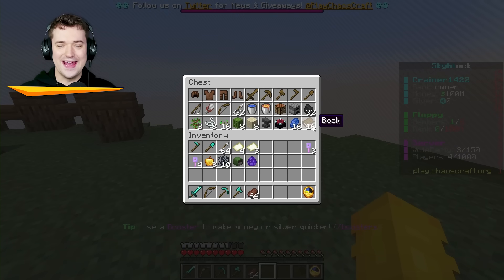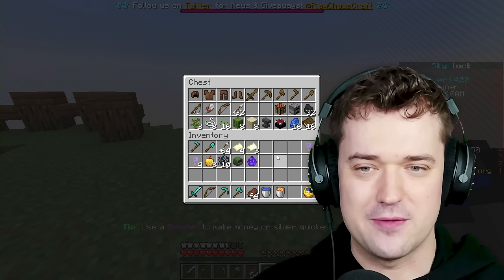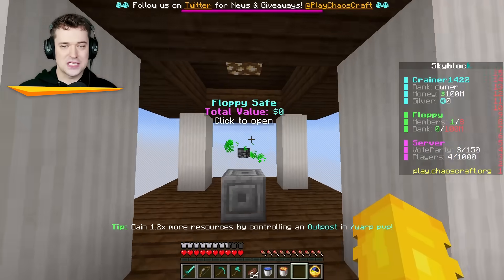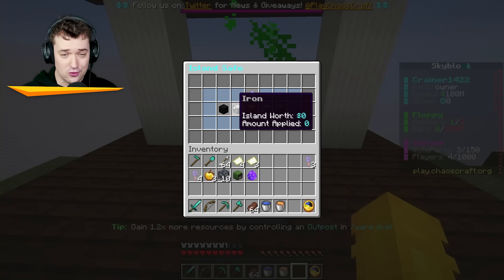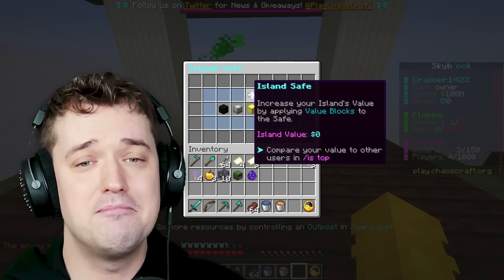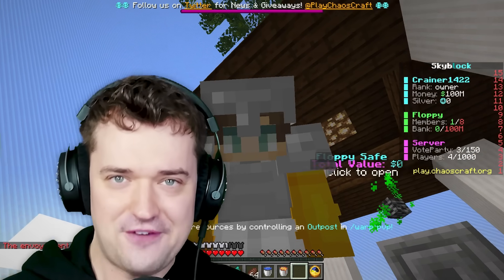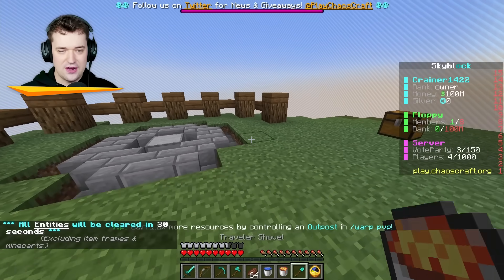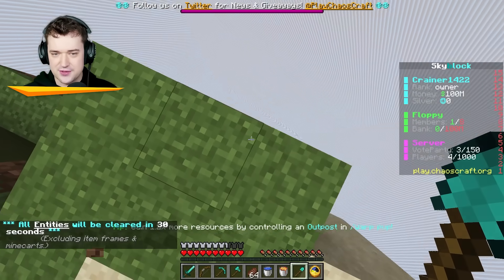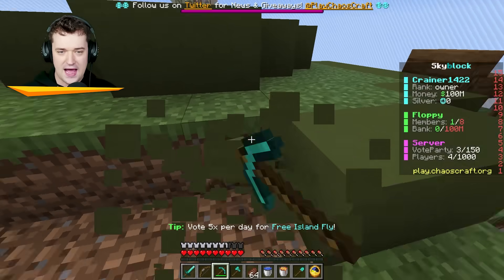I've also got 100 million dollars and items to start us off on our journey. The first thing you always want to make on a Skyblock server is your very own cobblestone generator, because they're actually more OP than you might think. We've got this safe over here — I like that it's called floppy safe. Total value: zero dollars. But we can deposit coal, iron, gold, diamond, and emerald to make our island worth much more. My mission will be to try and get the most valuable island. I'm on a pretty big island and I want to start by making a little mine entrance.